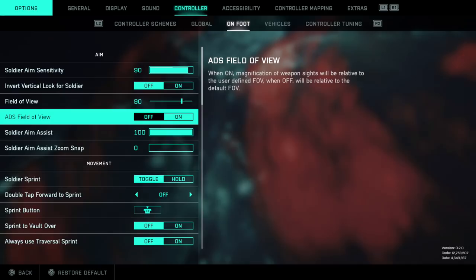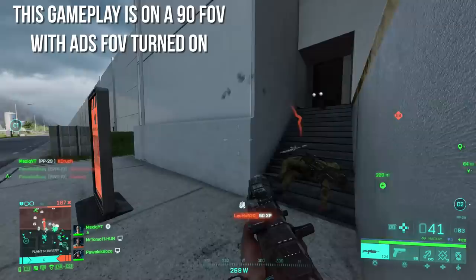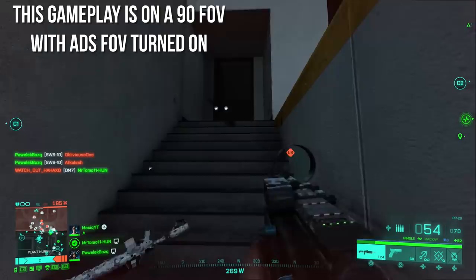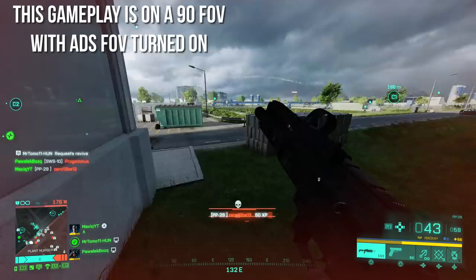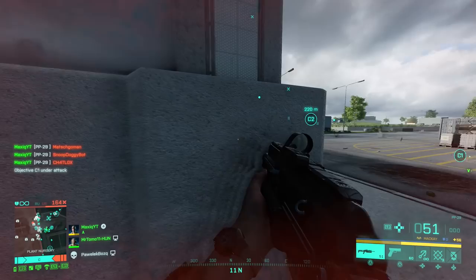When you have ADS FOV turned on, it will keep the field of view that you've chosen. For instance, if you have a 90 field of view and you turn it off, it will zoom in to a 55 field of view — it will look a lot more zoomed in. If you turn this on, it will keep that 90 field of view so you don't zoom in as much while still being ADS. What happens is your visual recoil will appear to be a lot less. A lot of streamers and good players use this — it is kind of a visual effect, so if you've wondered how they control recoil so well, definitely try these settings out.